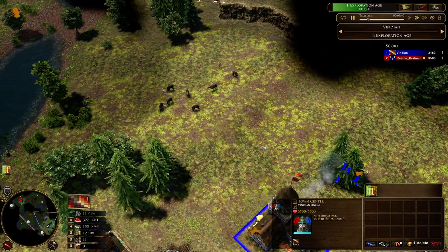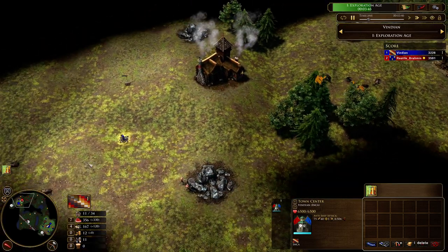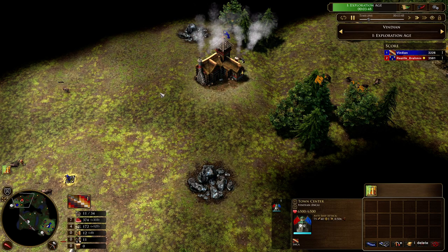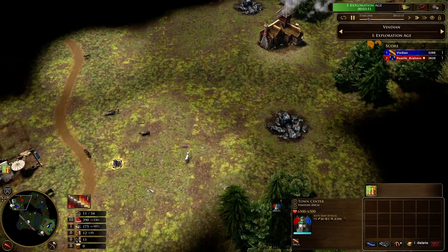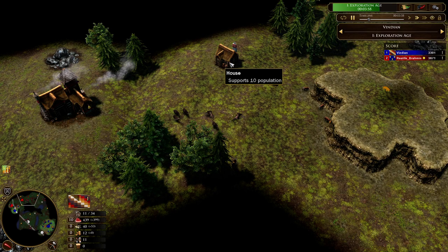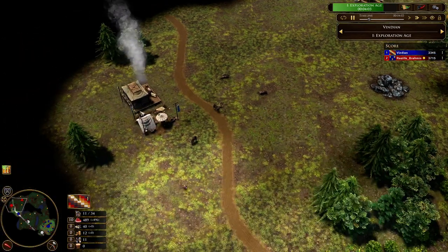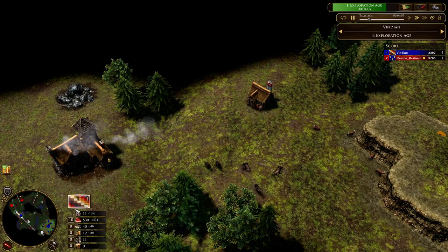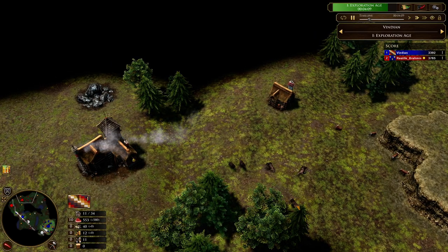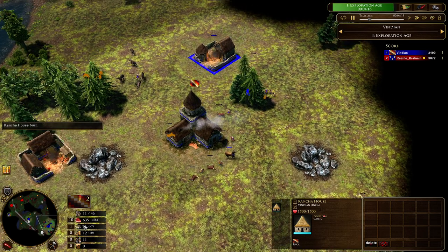My intention going to their town was to find out where he built his house, because that's what I need. From the UI I can tell he already built a trade post and a house — that's what he built in the first four minutes of the game. Now that I also got more wood, I built a third kancha house, and that's all — I'm not building any more kancha houses. I now have 600 food gathered so immediately after aging up I shall be sending my first card.